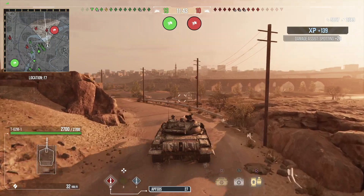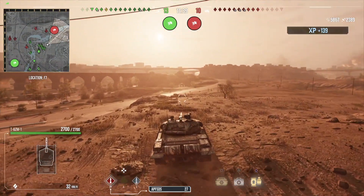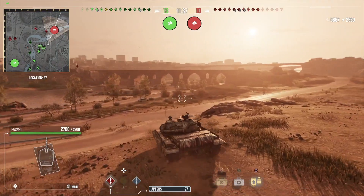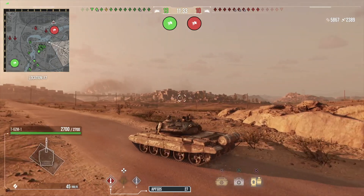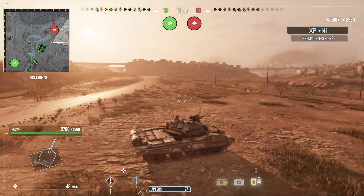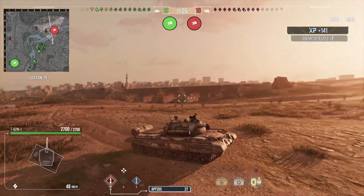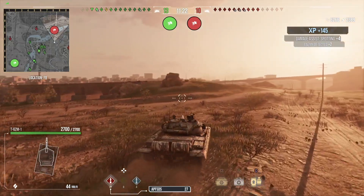We've gone forward to where I can get a little bit of hull-down. We did bounce a couple of shots there — it's always important in those situations to make sure you're aiming where you think the shots are going to come from, so that's where the strongest armour is. Just with that little push, we're up to 5,000 to 6,200 assisted damage now.